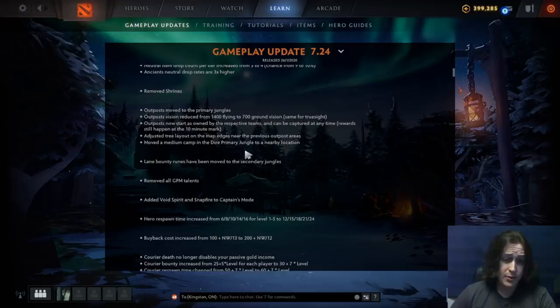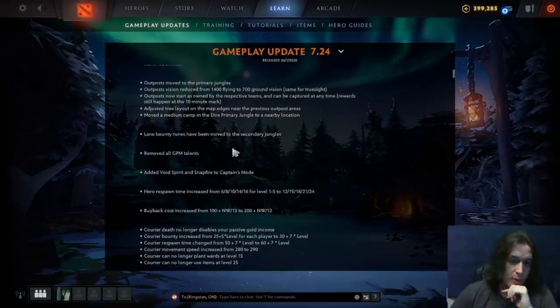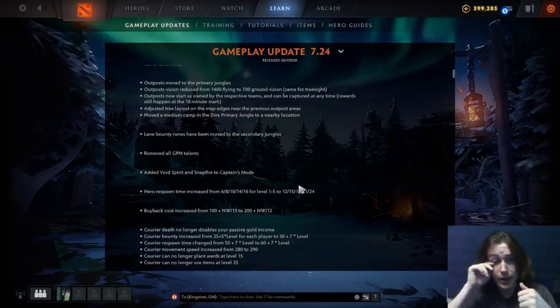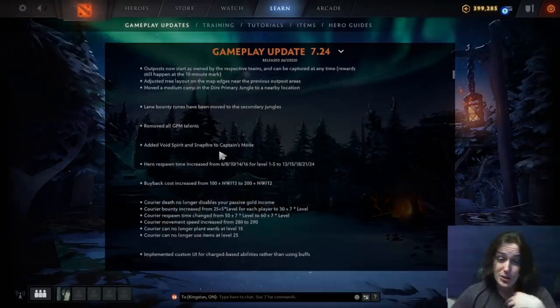A medium camp in the dire primary jungle has been moved to a nearby location. Lane bounty runes have been moved to the secondary jungles, so you're not going to just dip over without consequence and pick up a bounty rune. If it's in the secondary jungle — I believe near where the secret shop would be — that's going to favor the offlaner to pick up that rune. Maybe I'm mistaken on that, but that's pretty cool because I'm an offlaner.